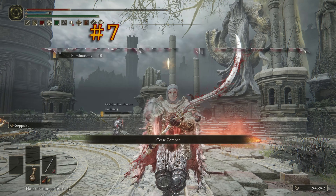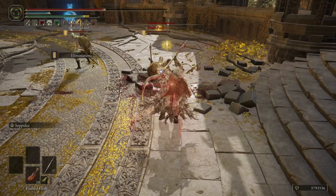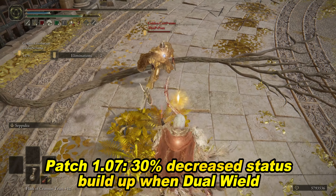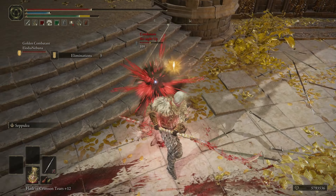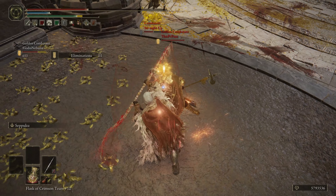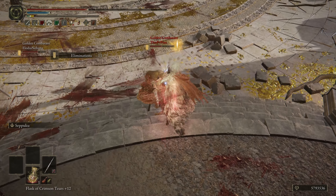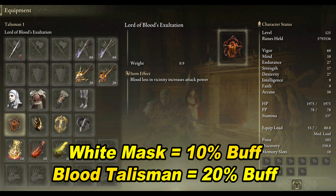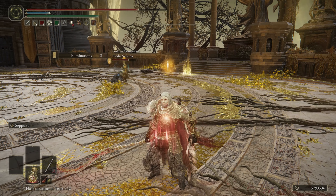Moving on to 7th place: the Bleed Twin Blade — more specifically, the Bloody Godskinskin Peeler with Seppuku. Now after patch 1.07, they nerfed blood loss when dual wielding, so it's more effective to use a single twin blade now in some situations. The moveset is still fantastic in PvP to punish spam rolling and chase people down. The star of the show for this build is the synergy between Seppuku, the White Mask, and the Lord of Blood's Exultation. When using Seppuku, it will automatically activate the effects of the blood talisman and the White Mask, immediately giving you a huge damage buff.